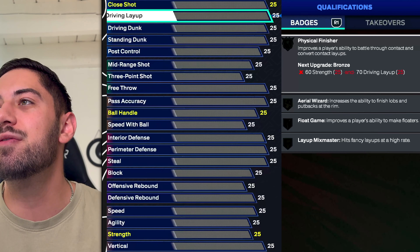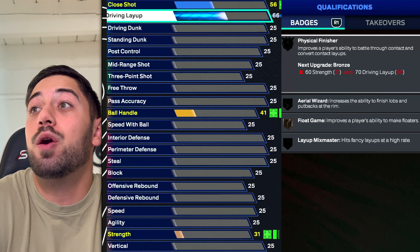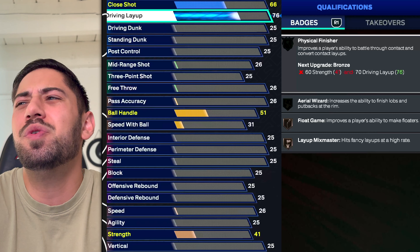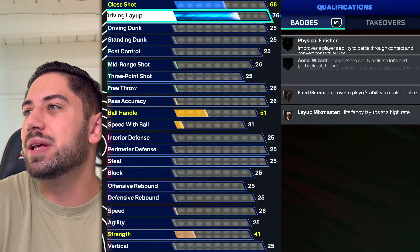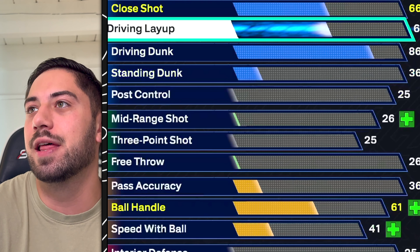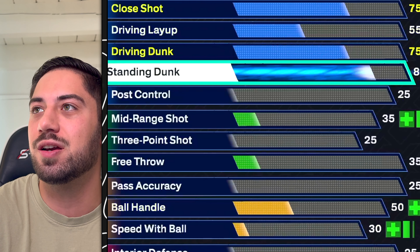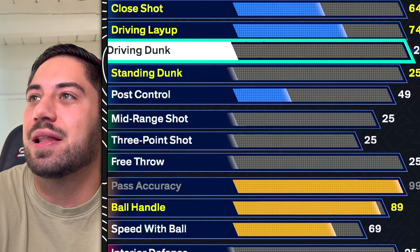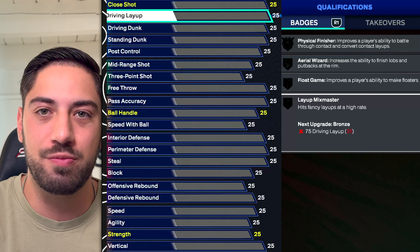At number 19, we have driving layup. I don't even think this is a bad attribute — layups are really good this year and they happen a lot. You don't need a high layup rating to get them, and you don't really need Mix Master above bronze or silver. It's an attribute you automatically get if you invest in anything else: good driving dunk, standing dunk, post control, or pass accuracy — you get layup automatically. It's irrelevant as a standalone because you get it no matter what.